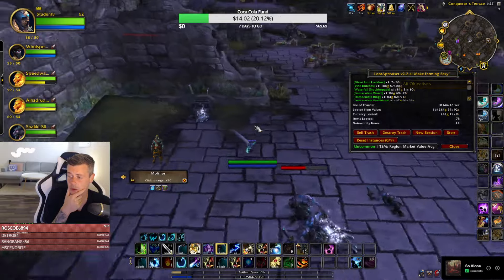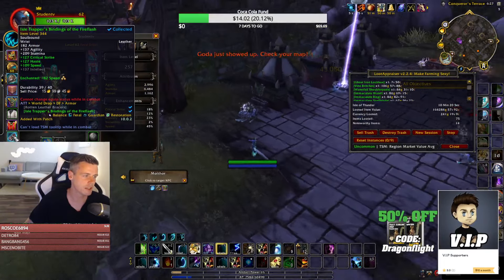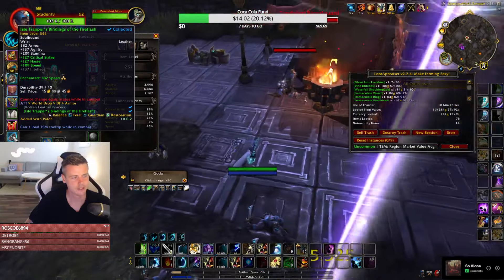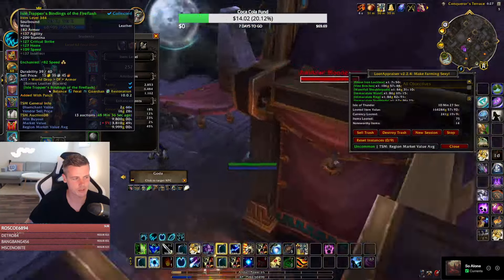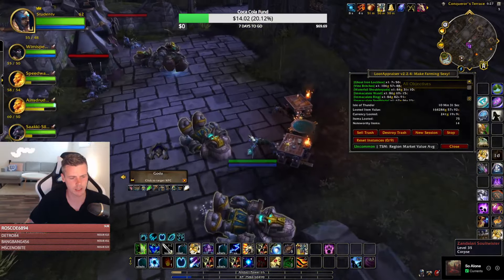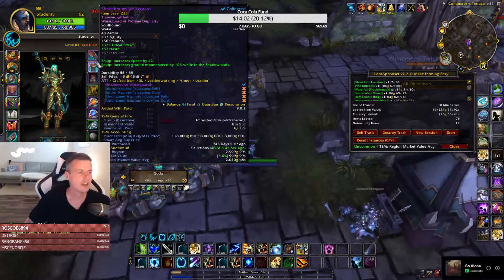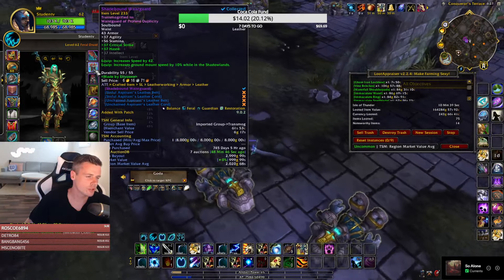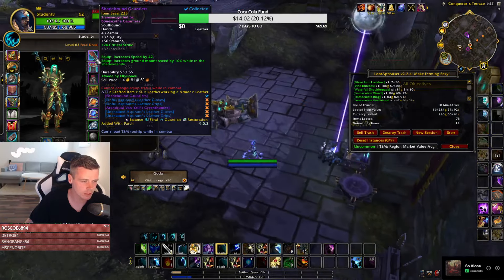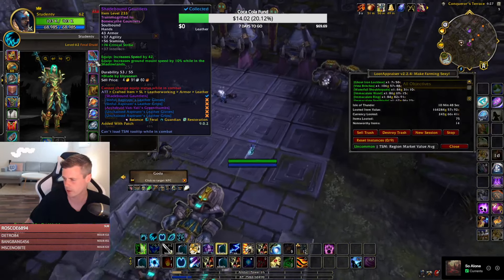Level 61 druids have an easy time getting plus-speed items, like these item level 344 Isle Trapper items with plus-speed. They were way better than my crafted Shadowlands item. Does anyone know if you can use Relic of the Past to get Shadowlands speed items scaled above item level 233?